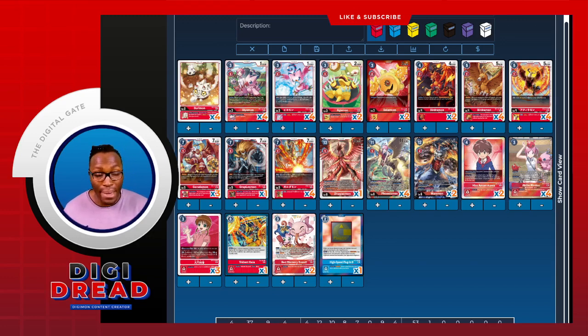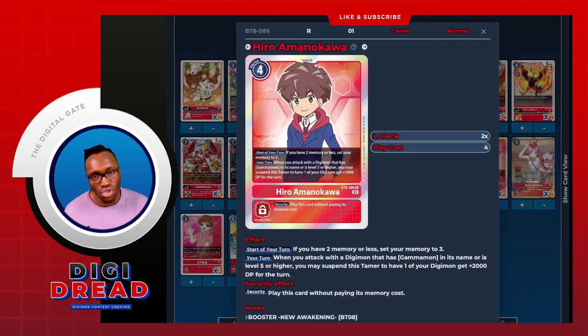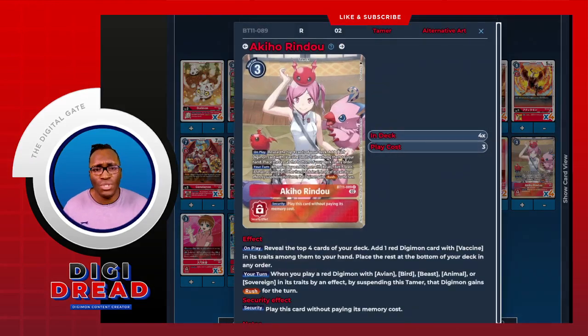Tamers have quite a big importance in this deck. First is the memory center Hero — this is your memory fixer. If we're at level 5 or higher, we're able to suspend this tamer and gain 2000 DP for the turn, which is great — means we're swinging a little bit higher, good for Marsmon to swing over bigger bodies. We run that at two. Then we run the BT-11 Akiho — this is your consistency tamer. Throw it down for free, reveal the top four, and you're able to have one Digimon with vaccine in its traits, which means we can grab Salamon or grab Birdramon to help towards our game plan.